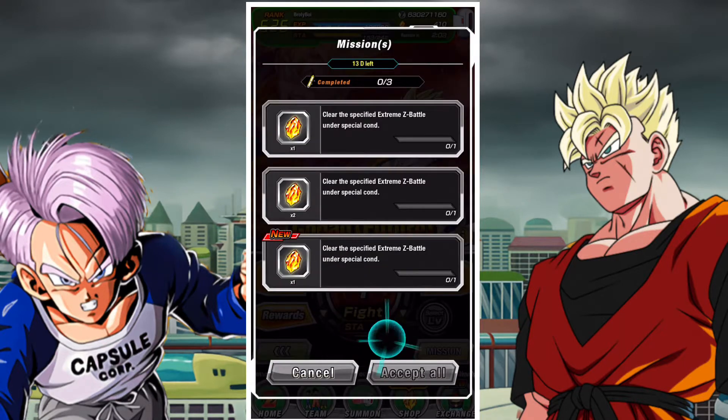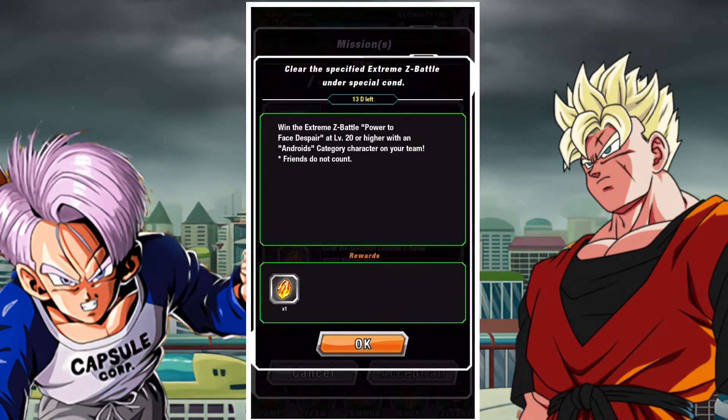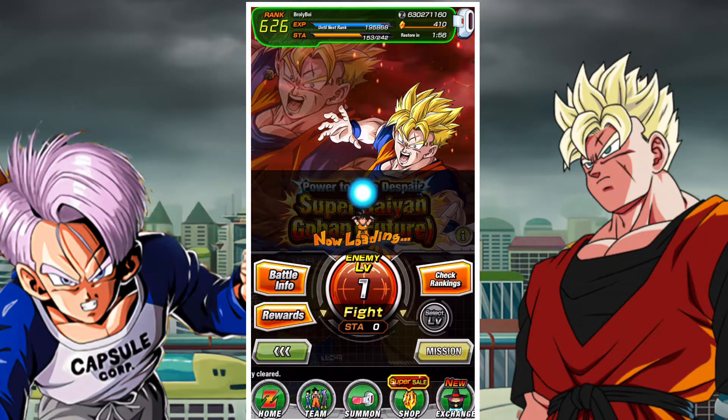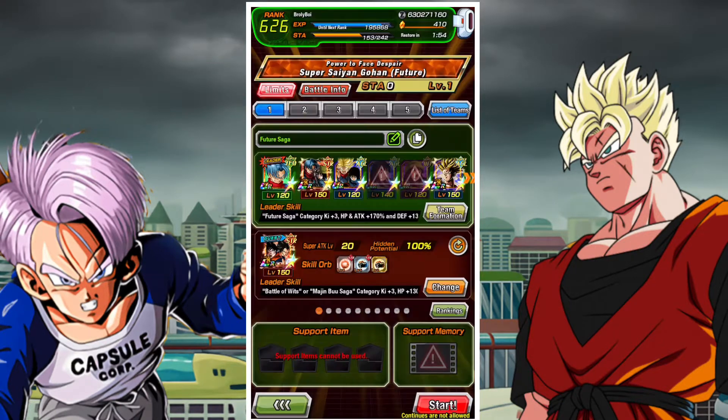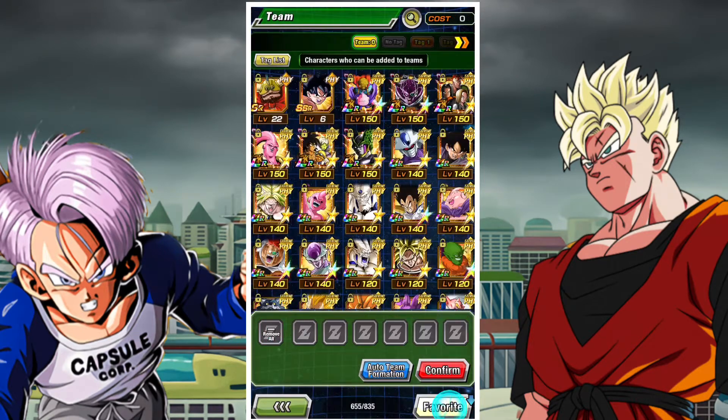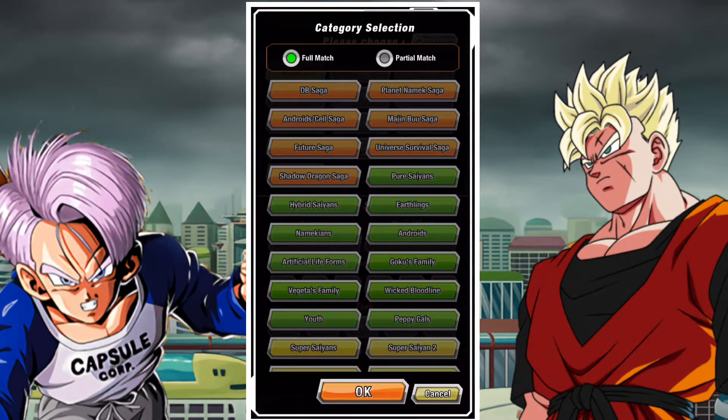There are a couple of missions as well, nothing too crazy but pretty solid overall. The usual stuff: complete a stage above 10 under a certain time limit, beat a stage above 20 under a certain time limit, and use Android Saga category units in a stage above 20 to defeat it.